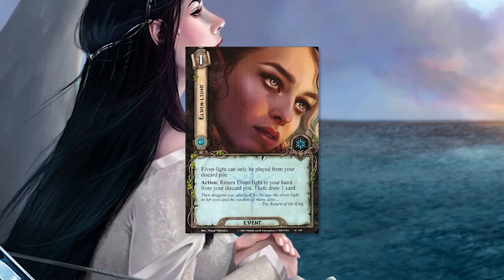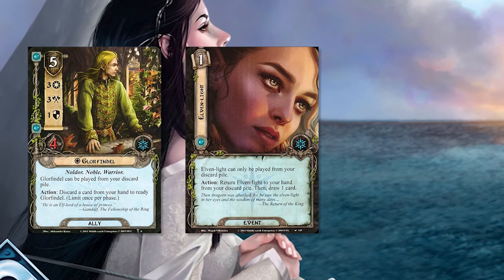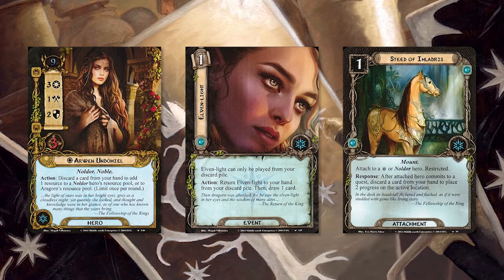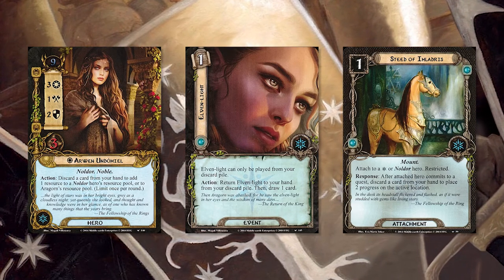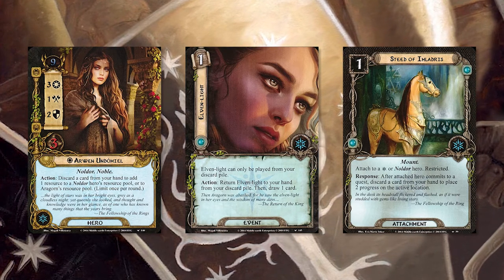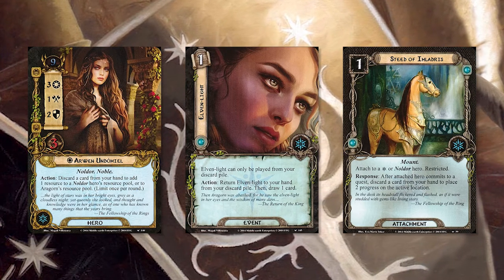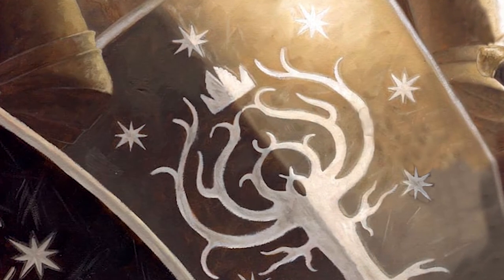Let's talk about Elven Light in this deck. In addition to Arwen, if you have Glorfindel on the table you can ready him by discarding the Elven Light. Or perhaps you can put Steed of Meladris on Arwen — using the Steed's ability you could also discard Elven Light. With all those spirit resources you'll be able to draw many cards each round. Elven Light is not limited to once per round, so in theory between Arwen, the Steed, and Glorfindel, you could play it three times in a single round, filling up your hand with the other powerful cards in this deck.